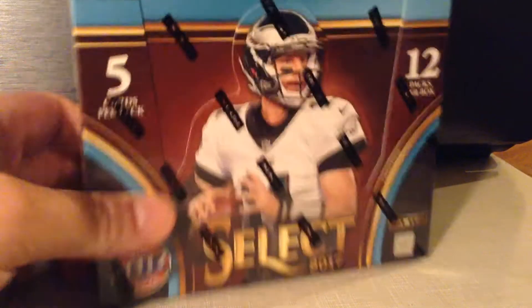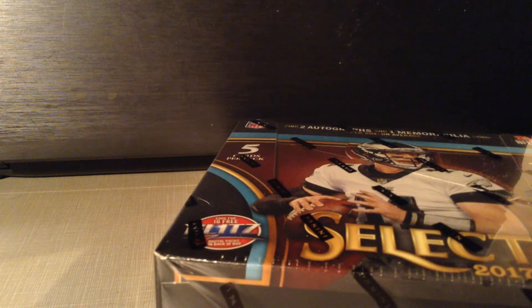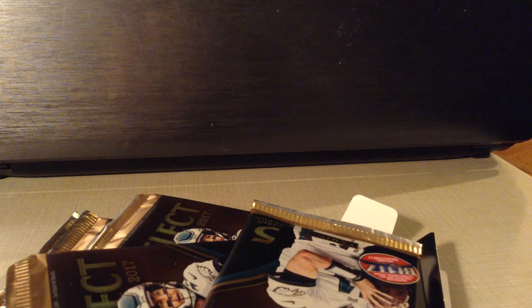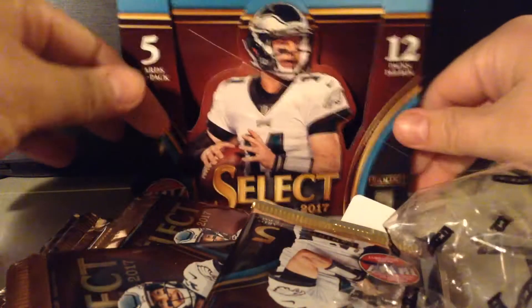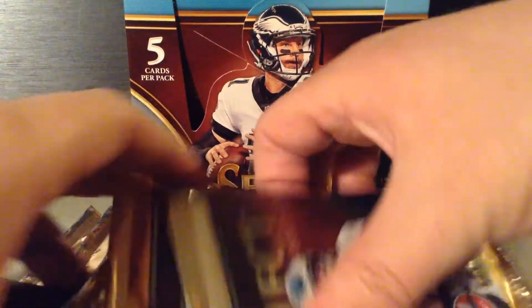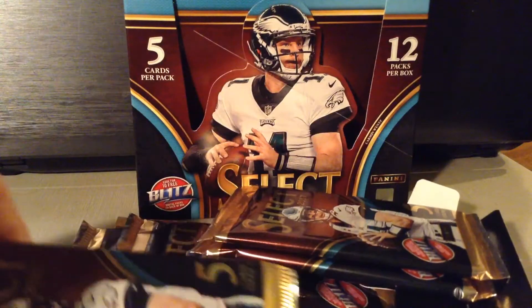We get two autographs and one MIM. I just had the break with Stanzilla. I did pretty good with the Panthers — no autos, but I got two hits. I got it kind of tipsy, but I'll live. Let me fold in this box — there you go, give us a nice background. Twelve packs, five cards a pack.